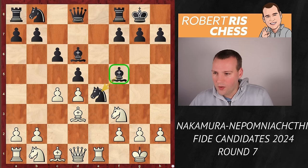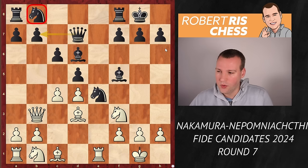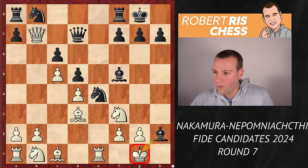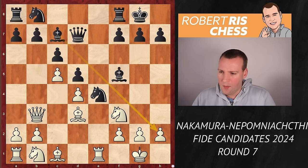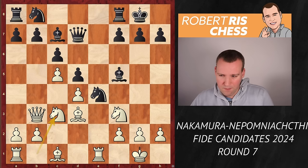The queen goes to b3 to attack the pawn on b7. Black defends with queen d7, which is an okay move — you're defending the pawn, of course. It's just that the knight on b8 has some issues later on getting into the game. White played c5, attacking the bishop, and the bishop wants to stay actively placed on c7. One of the main ideas is that the pawn on b7 cannot be captured because of bishop takes h2 with check and the queen is lost on b7. Nepo also played this line earlier this year in Wijk aan Zee against Maghsoodloo, who played knight c3 but didn't get much out of the opening.